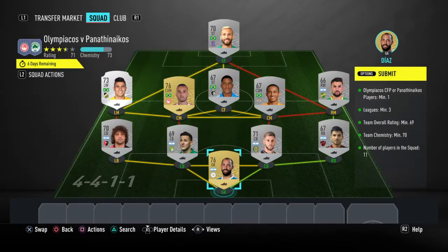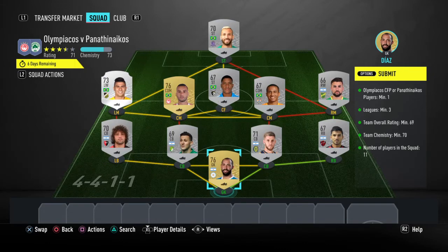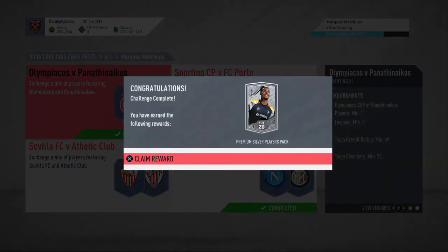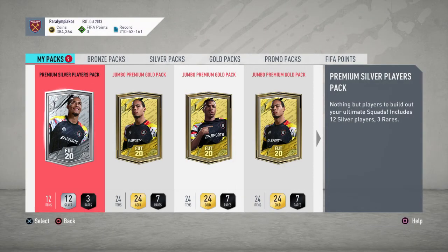That's the SBC, guys. Just to go over everything again very quickly: you will not need loyalty, you will not need position changes, it will cost you around 3k, and you'll get a premium silver players pack for it. All the marquee matchups are going to be on my channel this week, so make sure you're checking them out. If you have packs for Team of the Year or if you get them, I recommend you save them for Team of the Year.